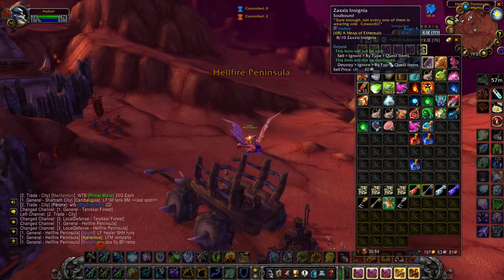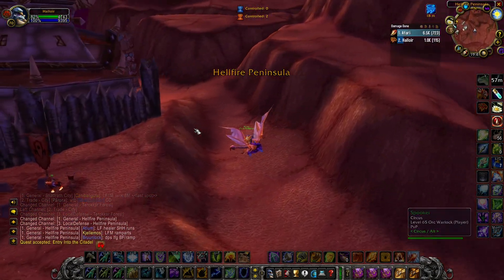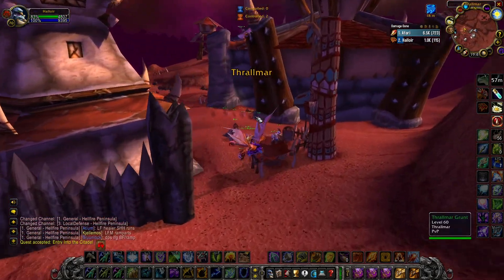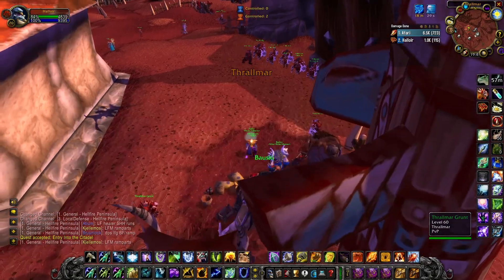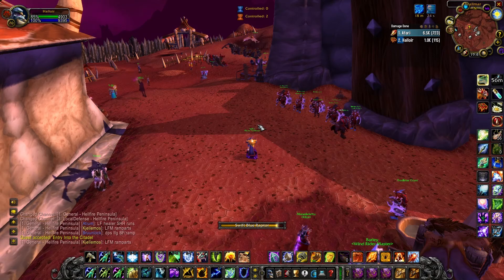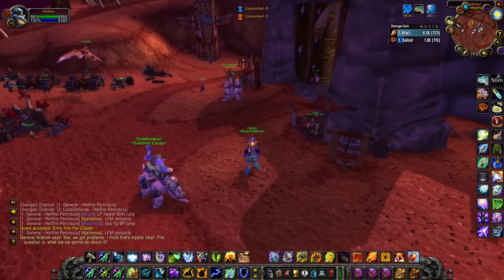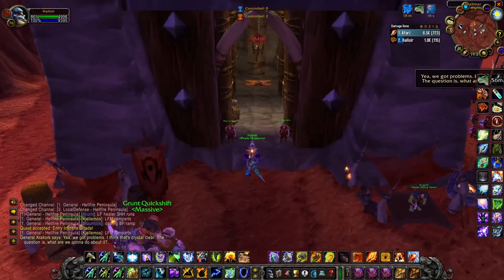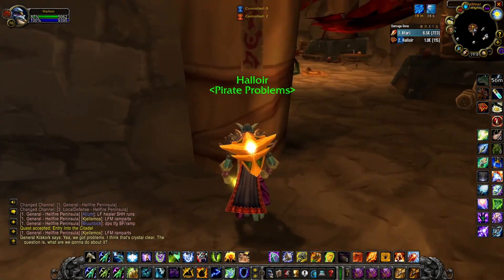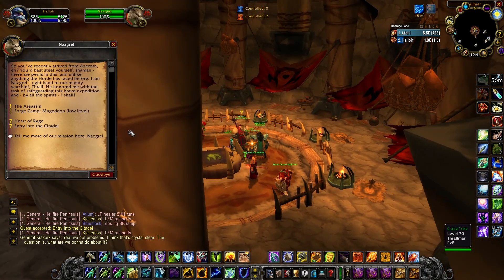Once you have right-clicked the item, you have to talk with Nazgrel who is in Thrallmar, and he will ask you to go and see the Grand Master Blacksmith. You simply go and talk with him, and he will have a request asking you for 4 Fel Iron Bars, 2 Arcane Dust, and 4 Motes of Fire.